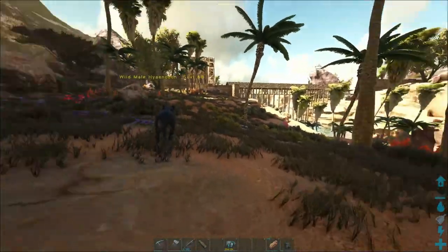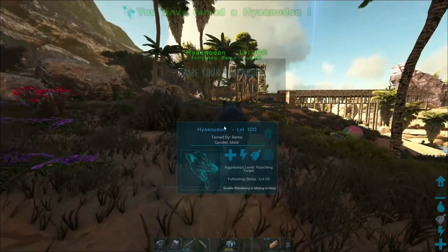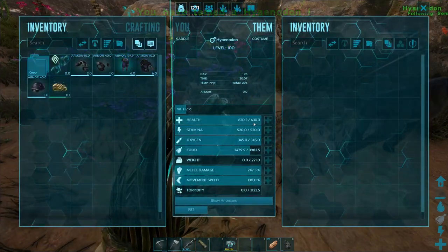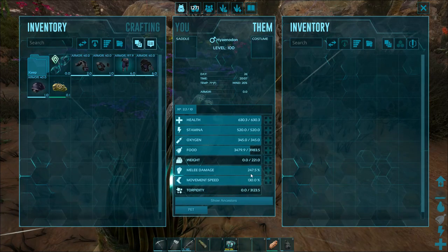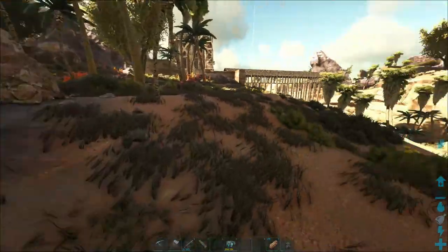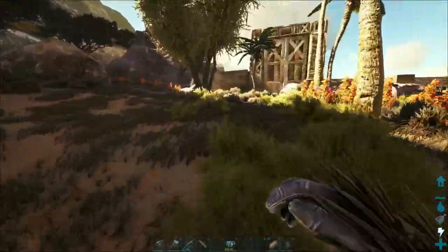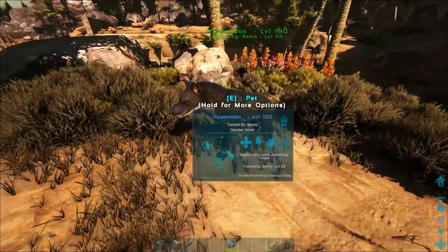He's got some red eyes too. I think we'll just do two and then make saddles for both of them. Awesome — he turned out to be a level 100! Stats: 630 health, 520 stamina, 221 weight, 247% damage, 130% movement speed. Come over here, dude — start messing with stuff and get killed. We need to make a little saddle for you. I got a friend in here for you — are you a male or female? That's a male.